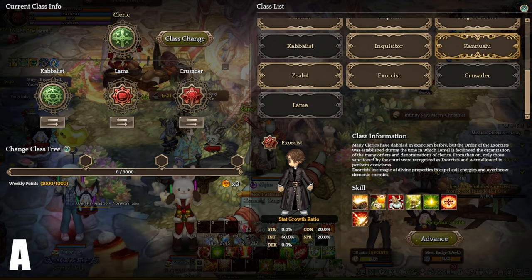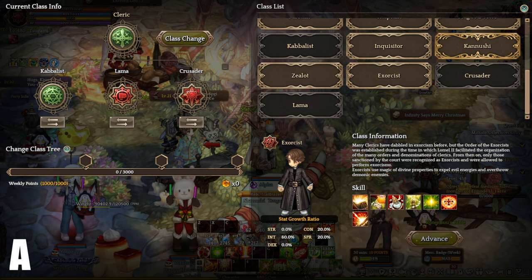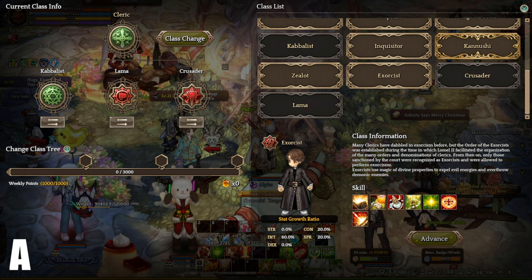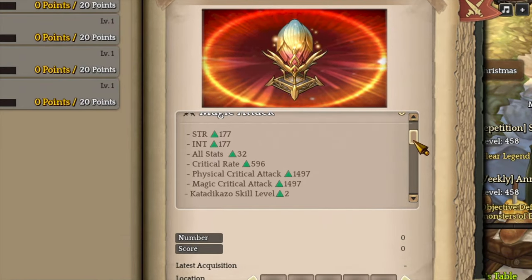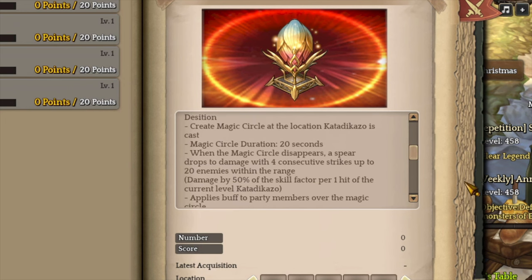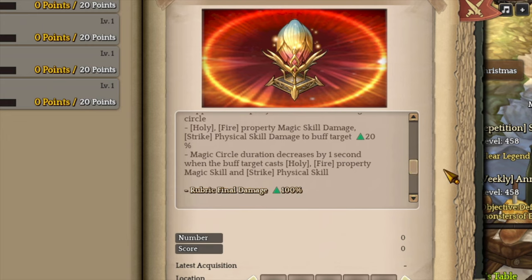Exorcist, A tier. Exorcist is secondary to Inquisitor in terms of AoE damage. It is very similar to Inquisitor but way more difficult in terms of combos. Exorcist also heavily depends on the Wyvora class weapon, similar to Play Doctor. Exorcist Wyvora creates a magic circle for 20 seconds, increasing holy and fire damage by 20%, and sends out a powerful spear hitting 4 times dealing damage based on 50% of Katika's skill factor per hit. Every time you use a holy or fire ability, it reduces the magic circle duration by 1 second. If the boss or monster walks outside of the magic circle before the spear drops, you lose all the damage. The level 4 Wyvora increases rubic final damage by 100%.